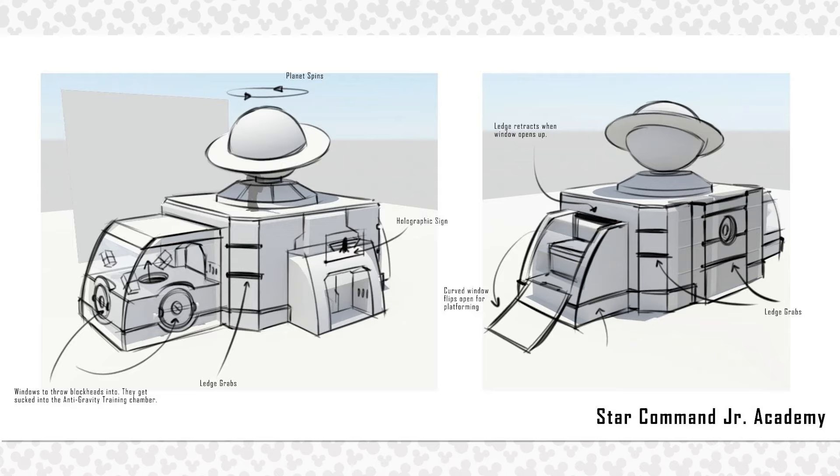Then we're shown the Star Command Junior Academy. They showcase many details on this building, such as the planet on top spinning, holographic signs, ledge grabs for climbing, windows to throw blockheads into — in which they would get sucked into the anti-gravity training chamber — and they also show off how the ledge interacts when the windows open, a curved window which flips for platforming, and more ledge grabs.